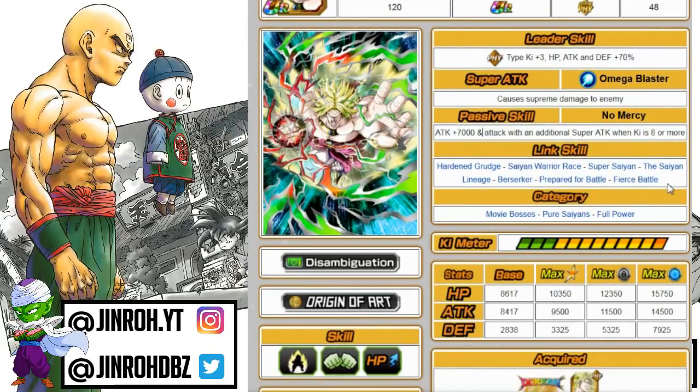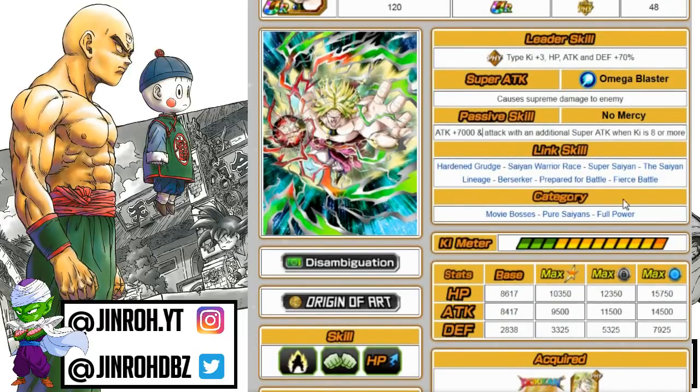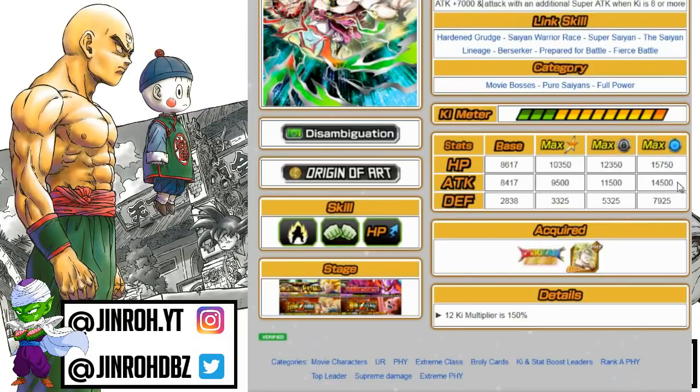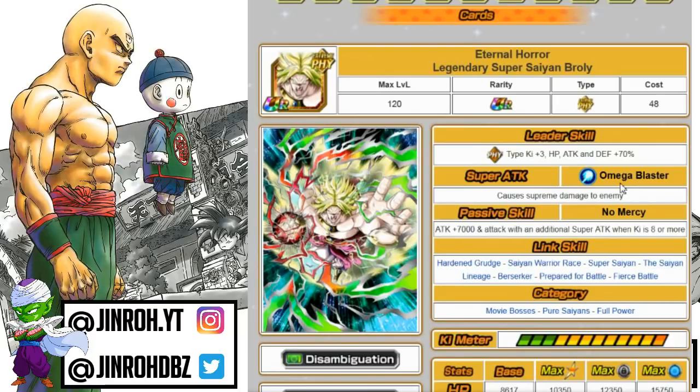Typical Broly unit link skills. It only requires a ki meter of 8 or more to get an additional super, so you don't necessarily have to get a Super Attack off the bat. I typically run him on an Extreme Physical-type team with the Battlefield setting, but he can do okay on Movie Bosses and is obviously better on Pure Saiyans. Maxed out: HP is 15,750, attack 14,500, defense 7,925 — probably one of the least likely picks out of the Bluestone.